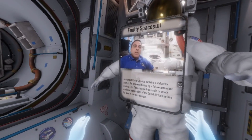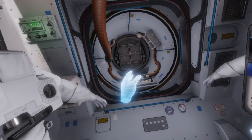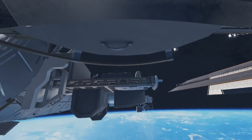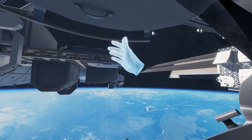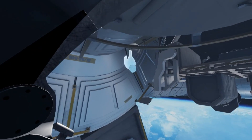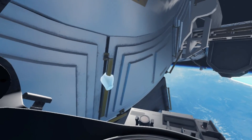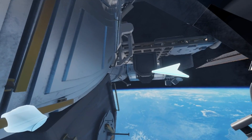Use your tablet to initiate the EVA procedure — time to go for a walk. There's an app for that. Getting dressed — though it takes way longer than that to get dressed in a space suit. Immersion broken. Apparently I'm just going hand over hand without using any tethers.